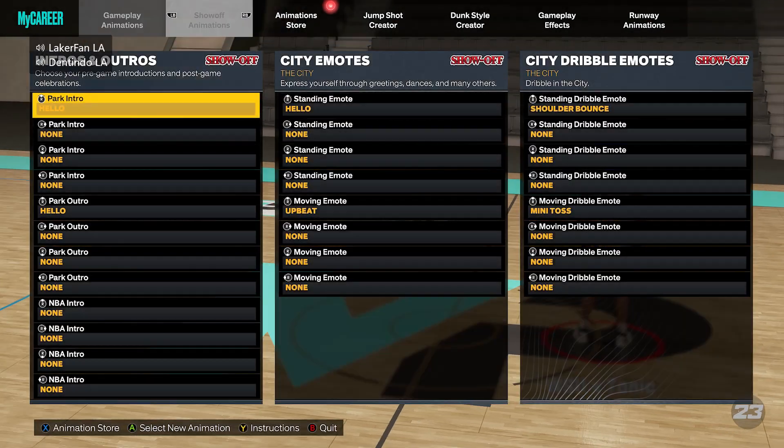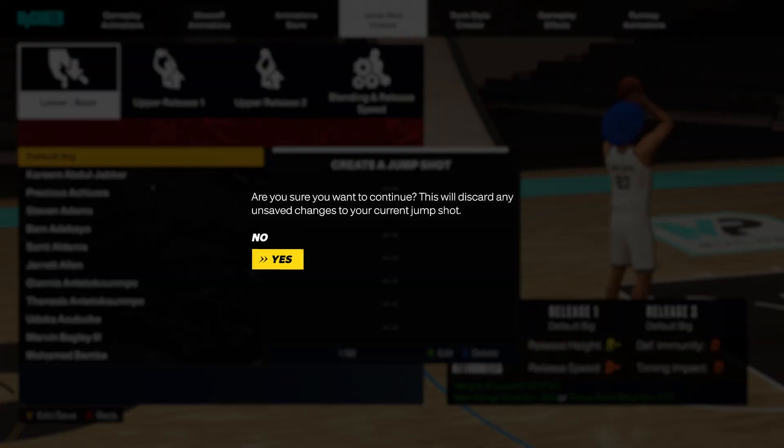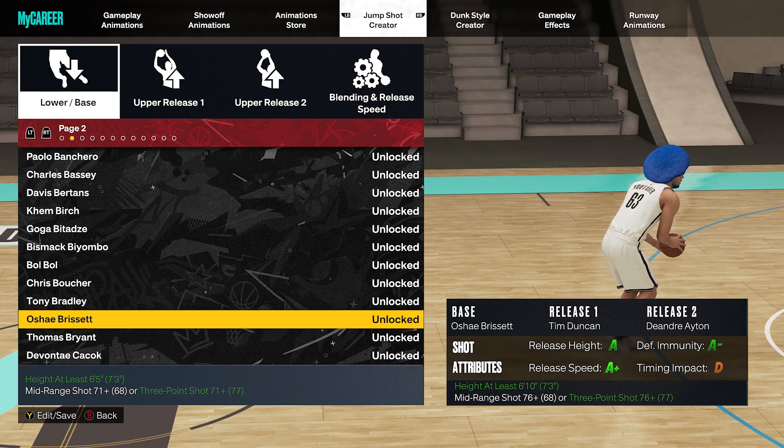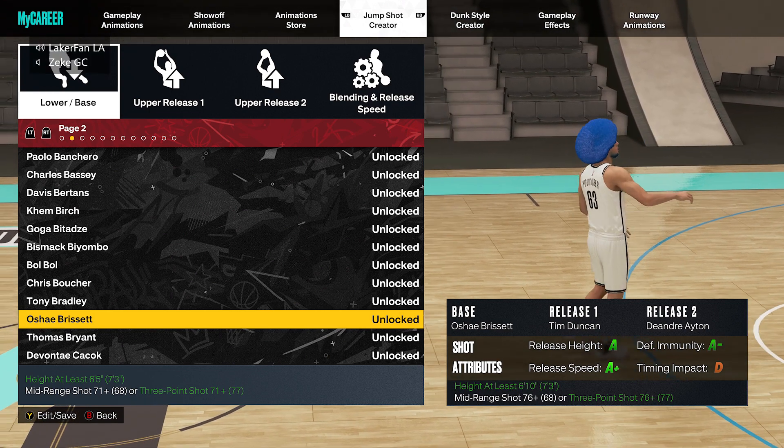A lot of people have been using this base on even shorter builds, like the 6'8s and 6'9s — I talked about it in the video I dropped yesterday. Don't feel like you just have to use this jump shot on your center. If you have a lock and you like this jump shot, like how it looks and the speed, definitely try it out.